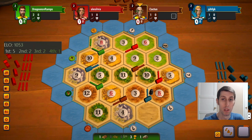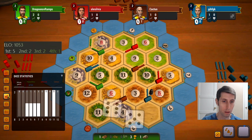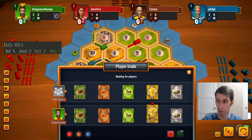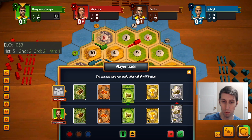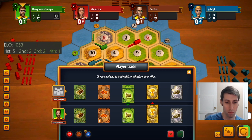It looks like there's enough sheep on the board. And wheat is somewhat rare at the moment — brown has a little bit, but other than that I think I'm looking like the wheat guy right now. Let's just throw a wheat trade out here and see what happens. For brick? Absolutely. Let's try this first actually. Perfect.